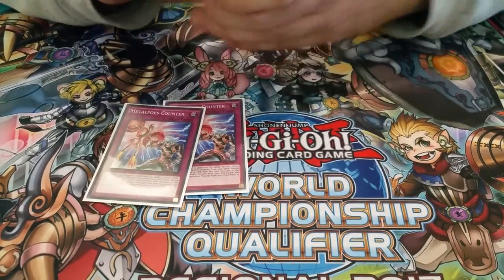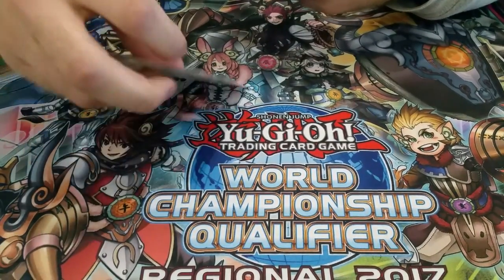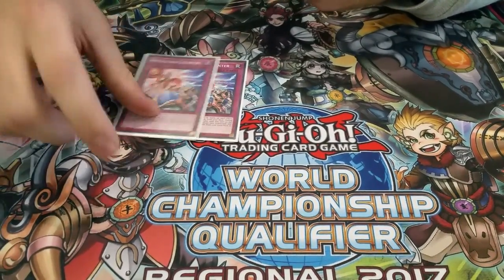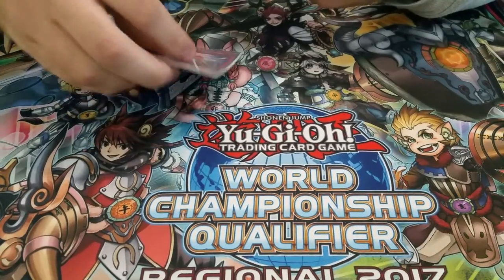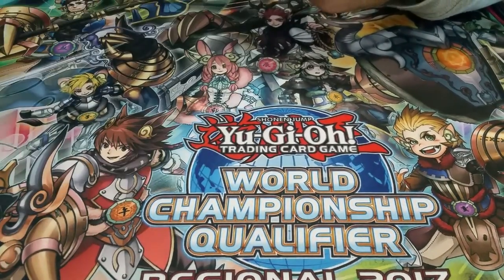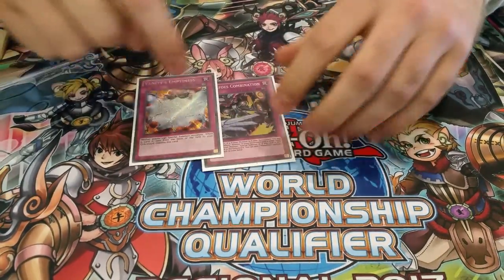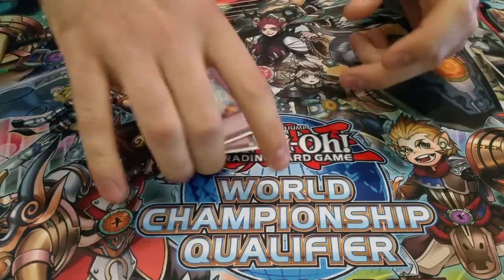Two Counter — when I played at the YCS Atlanta I was playing three, but honestly that's just too many. Two is enough. Pure Zoo cannot OTK you through two Counter, honestly, unless they have a Twin Twister for Counter. One Combo and one Vanities — that's it for the main.